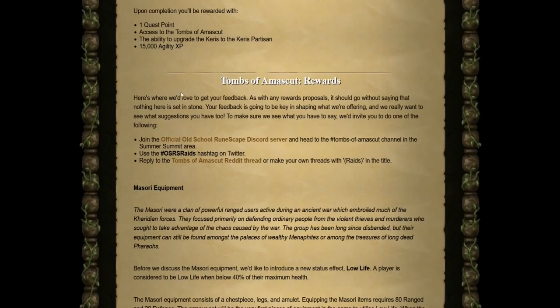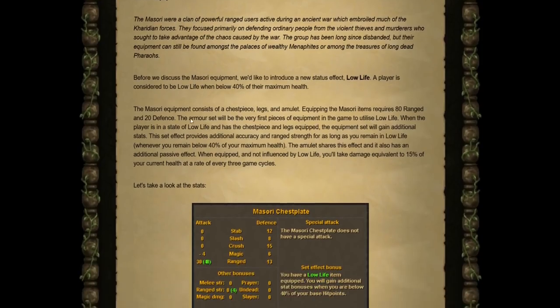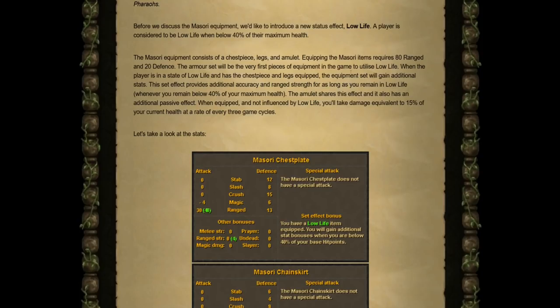Moving on to the more important stuff — the rewards. These are not all set in stone, and they are welcoming feedback prior to the Raids 3 poll coming in the next few months. First up is the Masori Equipment, the new low-life range armor consisting of a chest piece, legs, and amulet. It requires 80 Range and 20 Defense to equip. When you remain below 40% of your maximum health, your low-life status effect will kick in, giving you additional offensive bonuses.